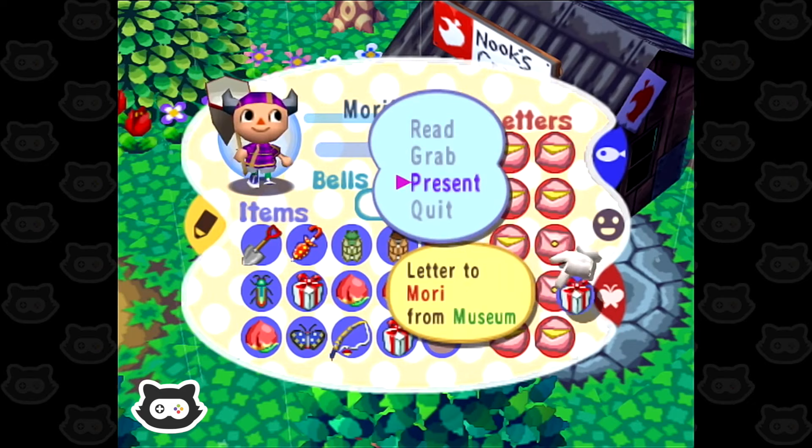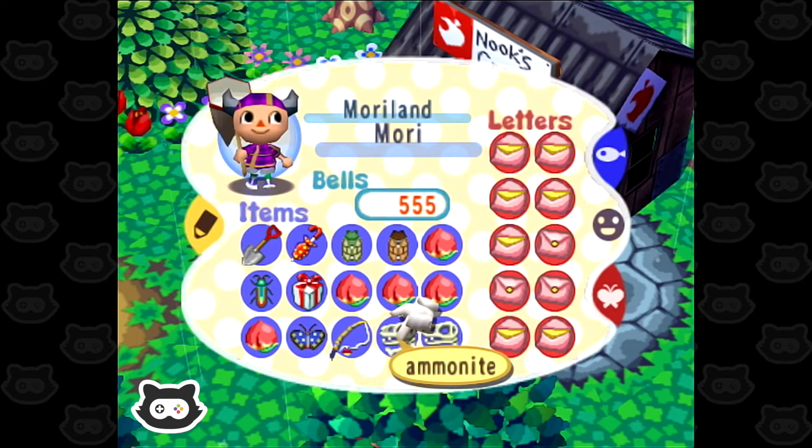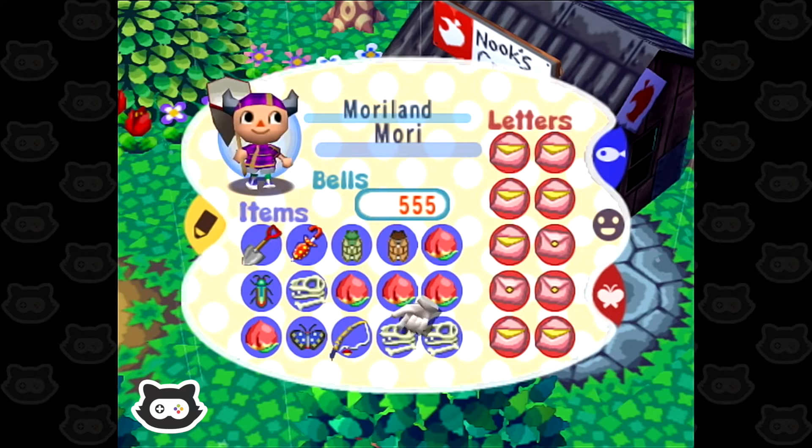Let's see what we've got in our inventory. We have a dinosaur egg — we already had one of those. We also have an ammonite, and our third one is a mammoth skull. We can't get rid of the mammoth skull — I feel like these two we could always get again, but we need to keep the mammoth skull because it might be a rare one.